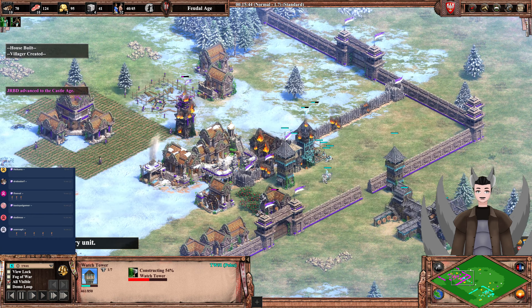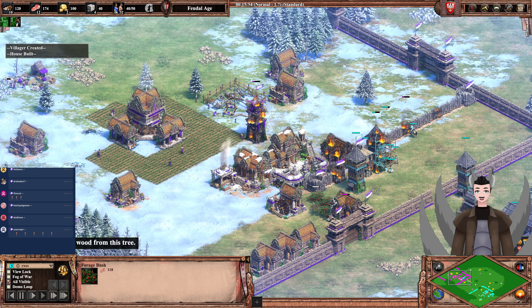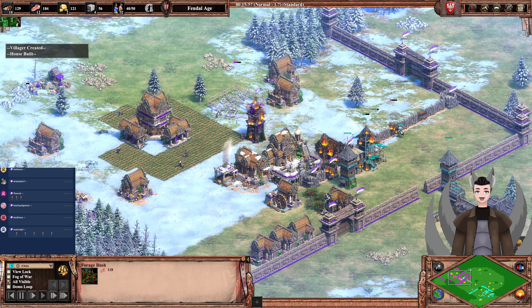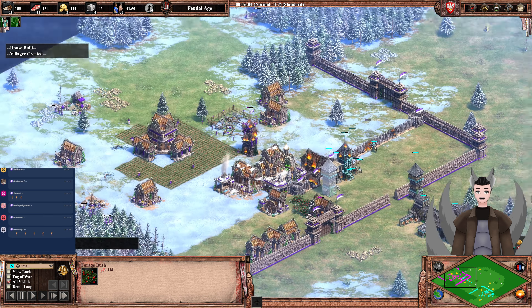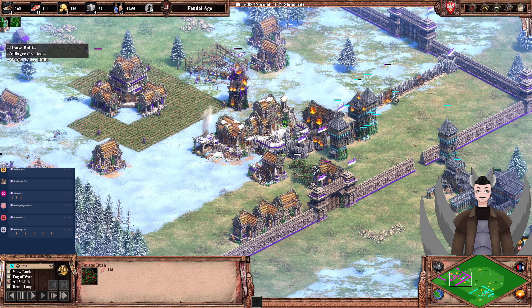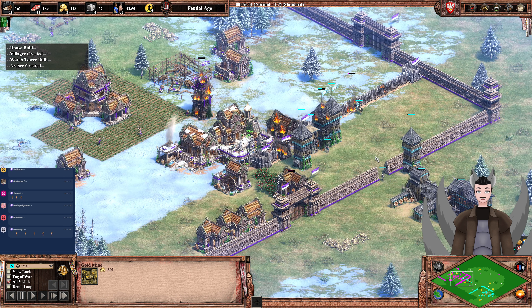First time I've ever seen a tower rush on an Arena map, and it is being somewhat successful — it's denying the forage bushes, though that's probably the least useful thing to deny. The gold and stone are very safe with good deposits on the far side, and it's hard to deny the wood.